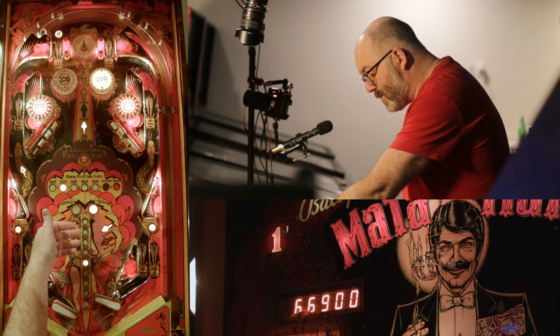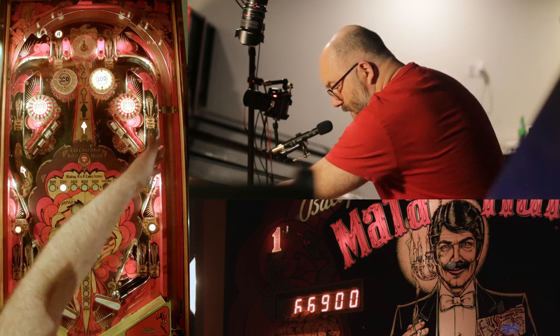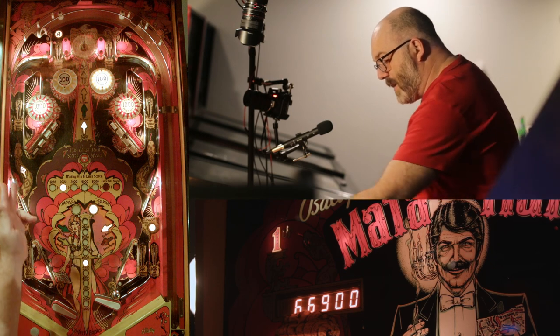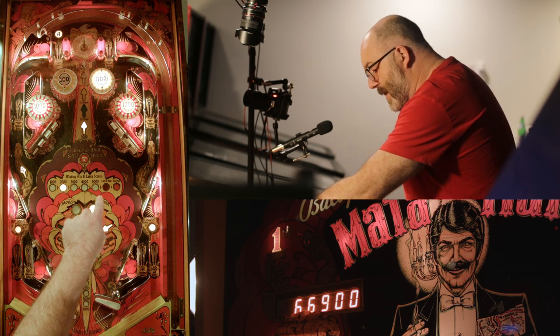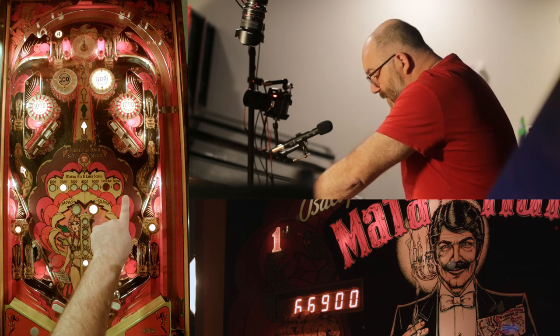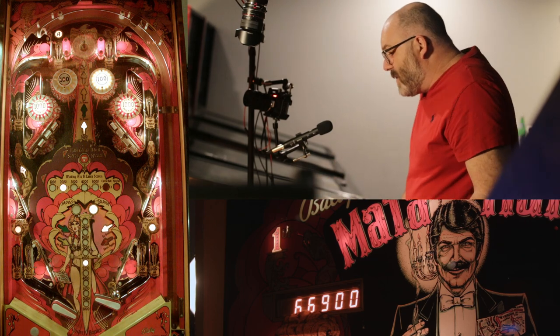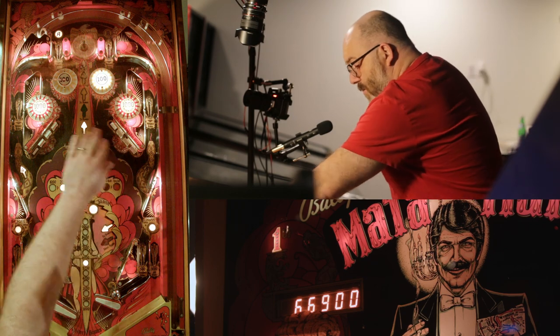The bonus is almost maxed — the max is 29,000. Everything advances bonus: drop targets advance bonus, AB advances bonus. The first goal is getting AB. Each time you complete AB you get more points. If you complete it 6 times on the same ball you get an extra ball. 7x is a special, and in competition that's typically 25,000 or 50,000.